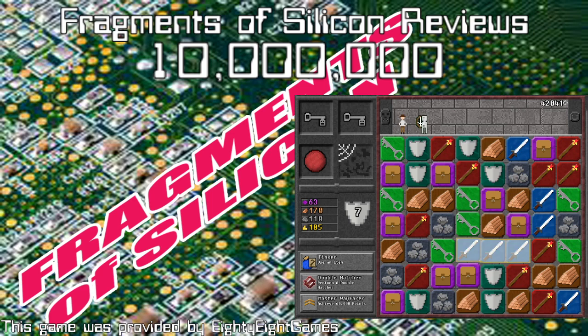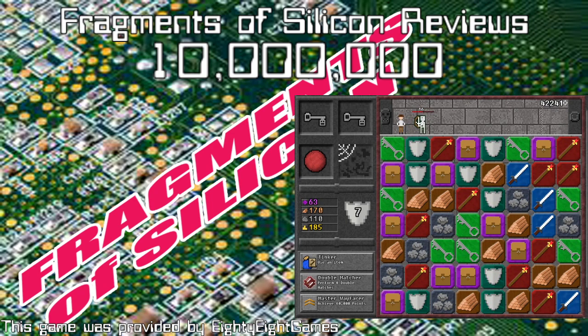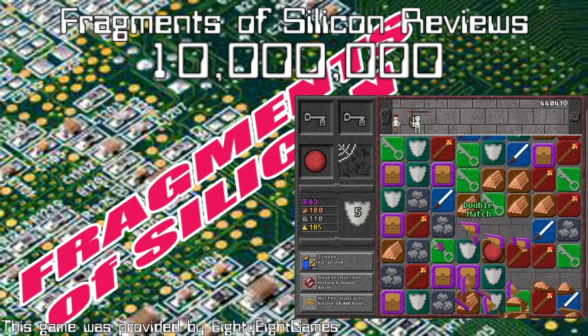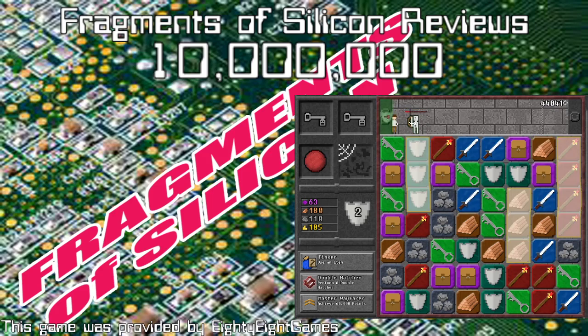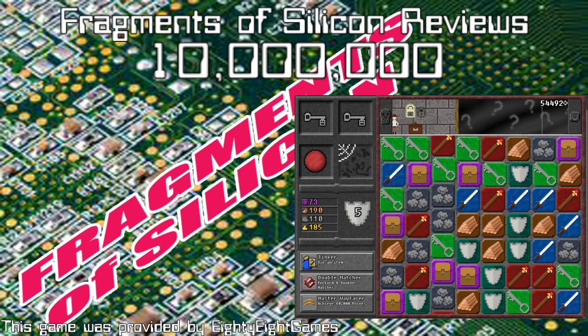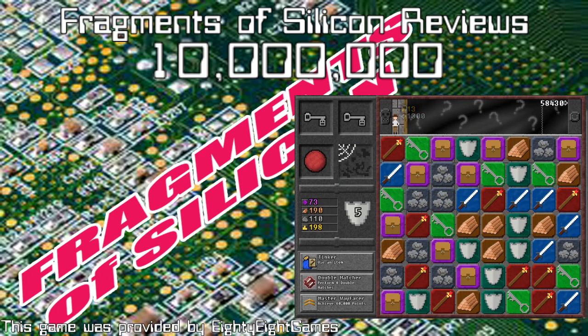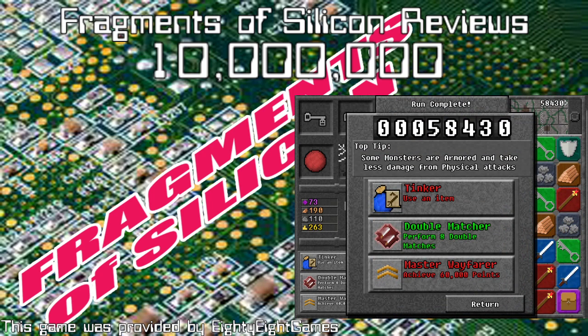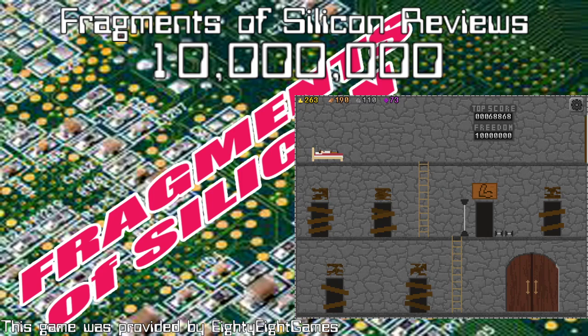Gems are used for strength upgrades — sort of meta upgrades and quality-of-life improvements. Get enough gems and stuff will be cheaper. One of the best power-ups in the entire game is reducing the number of locks — and I'm not even joking about that. Wood and stone are used to upgrade the stores themselves.